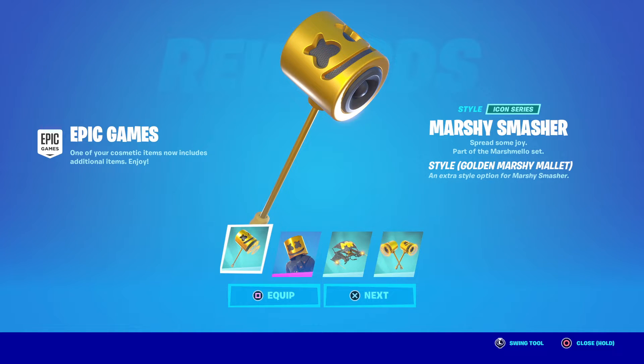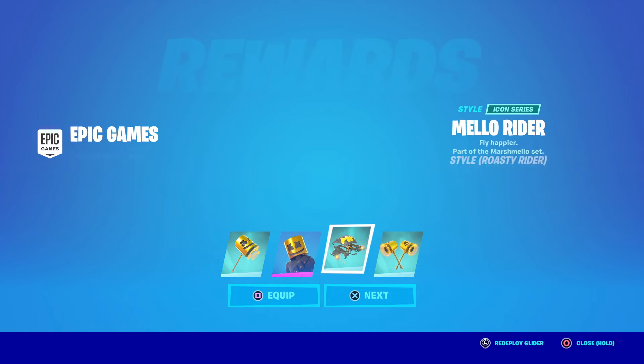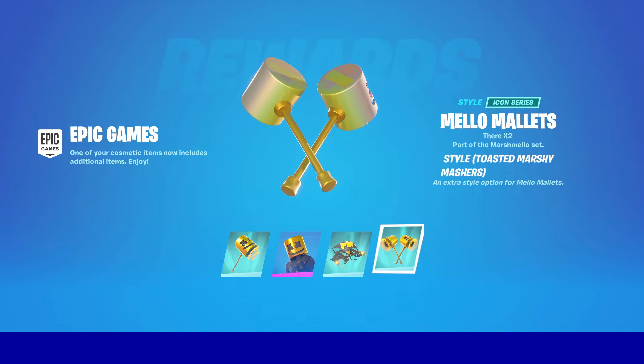We were big fans of him, so to see him get on a platform like Fortnite and have so many more millions of people discover him was really exciting for us. We just had a fun time attending that event. So I think it's really cool — we got some new gold styles for him now as well. We got Toasted Marshmallow for the outfit; his helmet is gold and he's got on like black camo, which is cool. We got the Roasty Rider update for the glider and the Mellow Mallet's Toasted Marshy Masher. Again, they're golden — just the way you would perfectly roast your marshmallows over a campfire, you get them nice and golden brown. Pretty cool that they had that update.